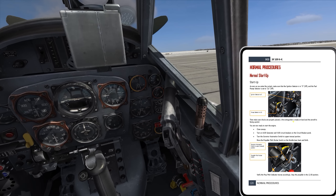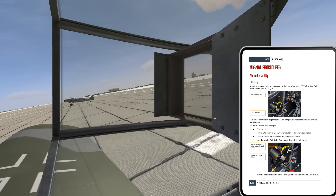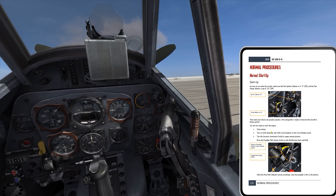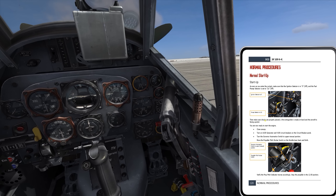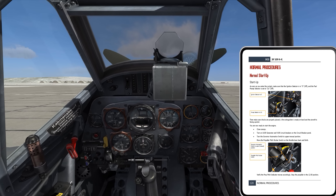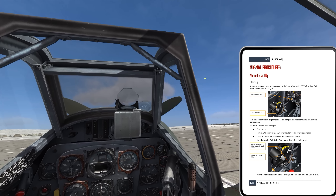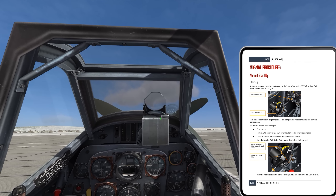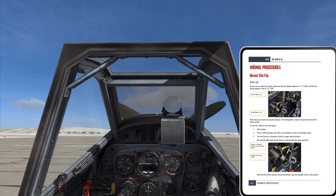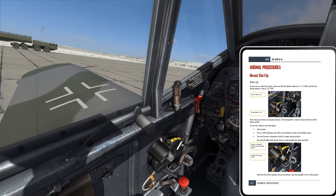Next, make sure chalks are properly placed, the fire extinguisher is ready at hand, and the aircraft is facing upwind. I can see from the smokestacks that I'm actually facing downwind — there's nothing I can really do about that. There's also nothing I can do about the chalks or fire extinguishers since we're somewhat devoid of support equipment out here. The next step says to close the canopy — in a typical WWII aircraft you often have the option to leave it open, but the checklist says close it, so I'll trust it.